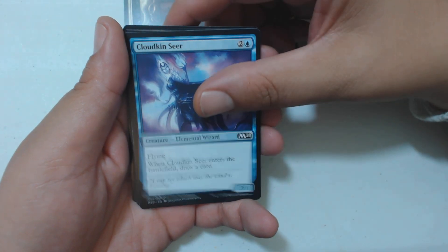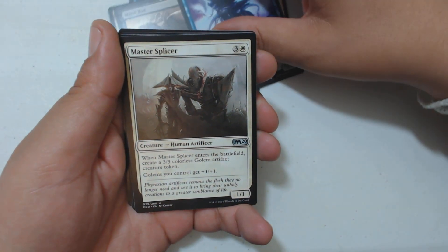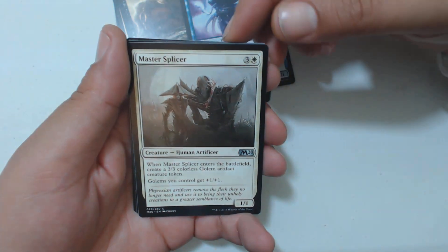Pack Mastiff, Soul Mender, Griffin Protector, Mind Rot, Cloudkin Seer, Moss — and Master Splicer. Not Mall Splicer. I wish they would have reprinted Mall Splicer, but I don't think they did.